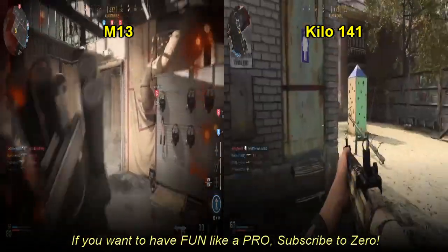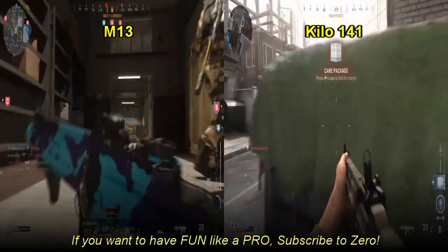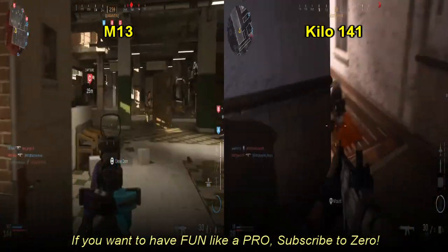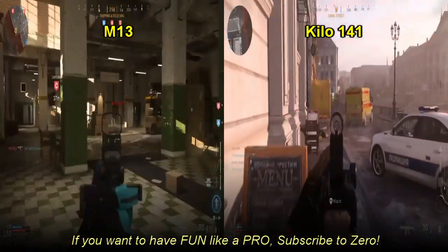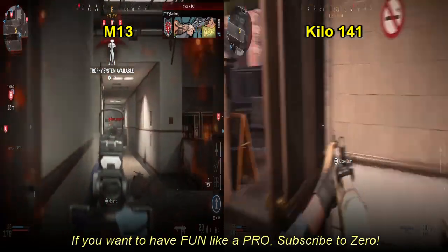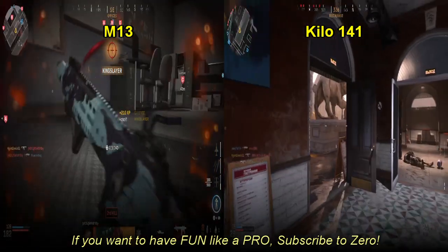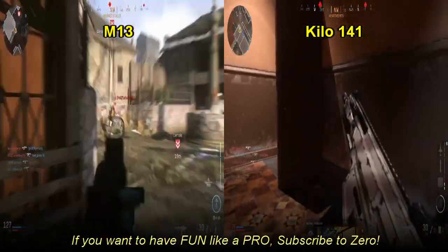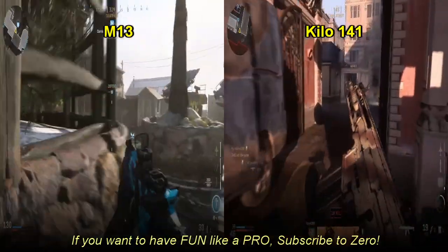Now let's talk about which gun I prefer and why. Both of these guns are very well rounded and very good — there are a lot of attachments you can equip on either to make them work. However, there's one gun that has the slight edge in my opinion, and I know some people are going to be mad at me for saying this, but I prefer the M13 over the Kilo 141. The Kilo's 100 round mag is something I don't really understand needing — maybe if you want to run Shipment. I prefer the M13 because it has a lot of different combinations where you can do well short range and long range, and you have better statistics for longer range combats, and it's going to help you get those headshots easier.